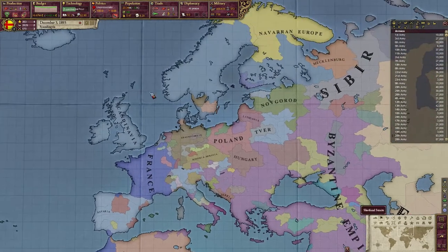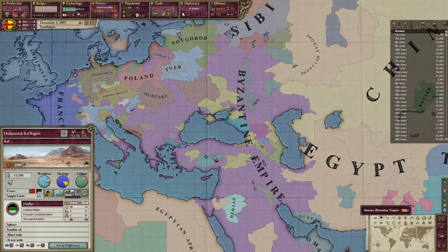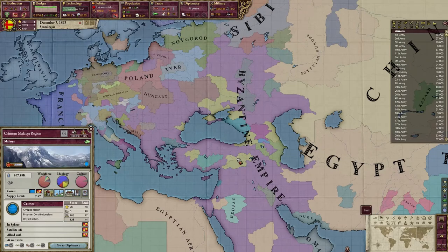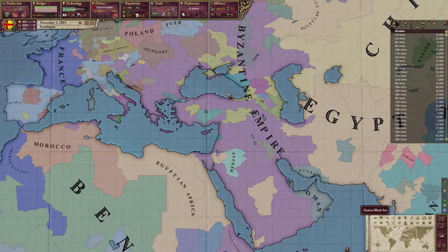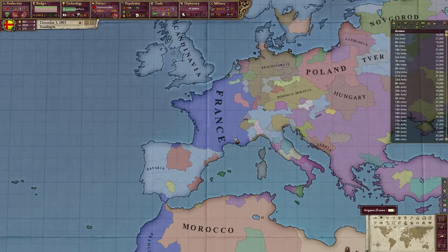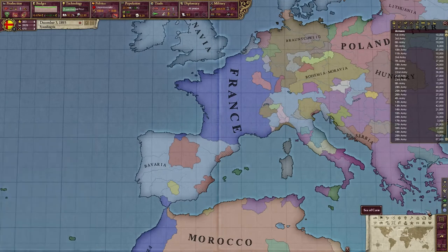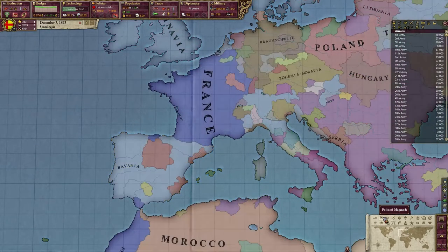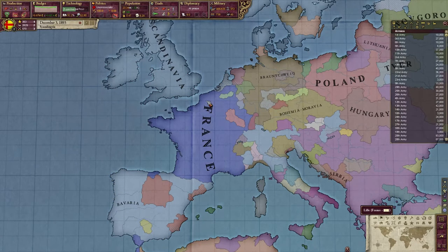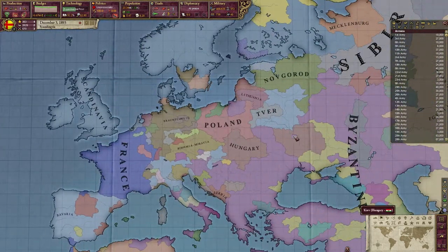The most powerful countries in this world is the Byzantine Empire. As you can see they have lots of little countries inside of them, which I think are their sphered vessels or satellites, though I'm not entirely sure. Anyway, Bavaria is in Spain for some reason — they are Aquitaine and Galician. France is here and it looks very French compared to my other games, the shape is almost correct. We have Braunschweig, Bohemia and Moravia, Poland and Hungary, so there are lots of smaller countries.